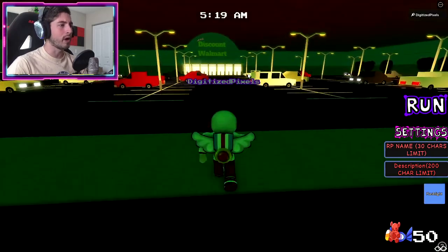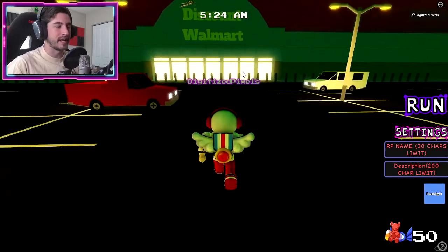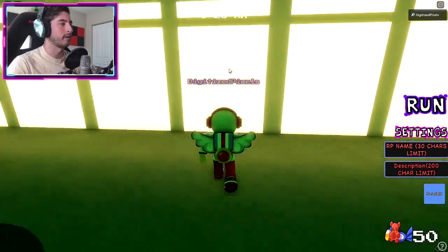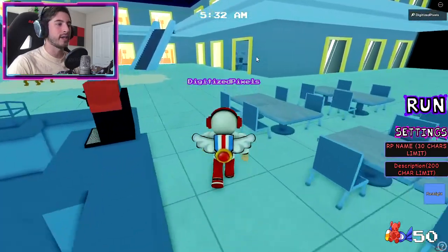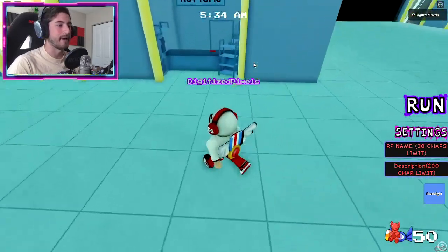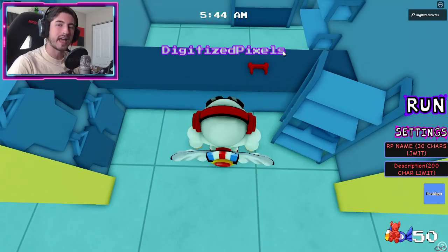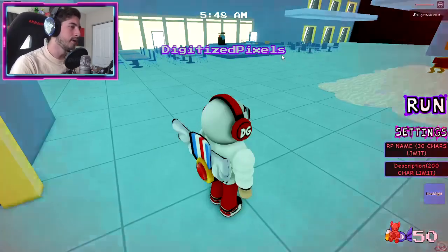We're going to run to the Discount Walmart — I thought Walmart was already a discount, this must be a really sketchy Walmart if it's all discounted here. Once you're inside, head over to Hot Topic and our next costume is — I think it's called Little Man Devil Horn or Little Man Devil — there are the little horns. Click or tap on that and you've got two out of three.